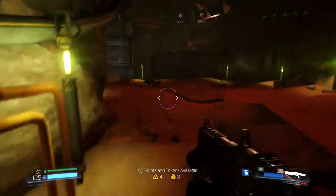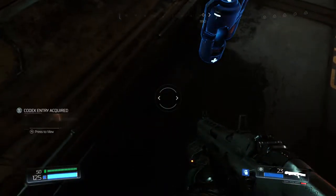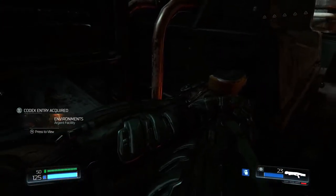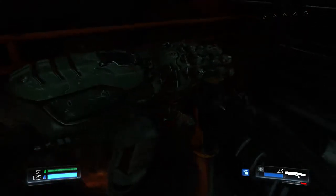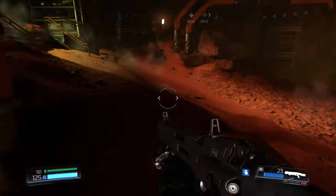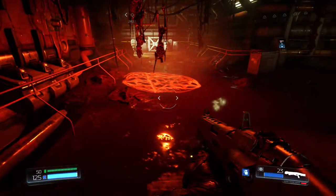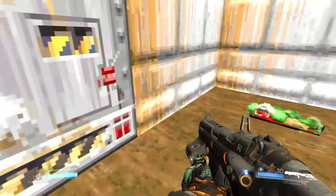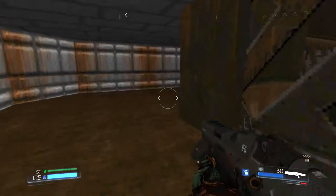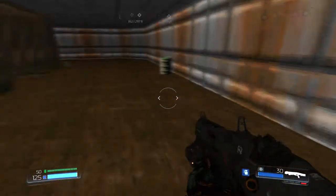With that rune trial complete, we can run up these stairs. We'll find a data log on the floor just to our left. We'll find the lever for the secret doom room, so remember to give that a tug. As we make our way down this corridor, turn to our right and there's the secret doom room. I think you need to enter this - I'm not sure if it's one of our secrets.